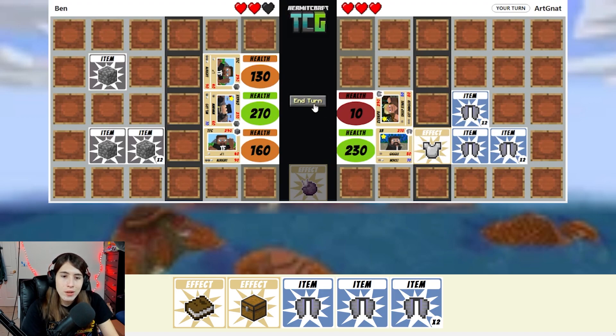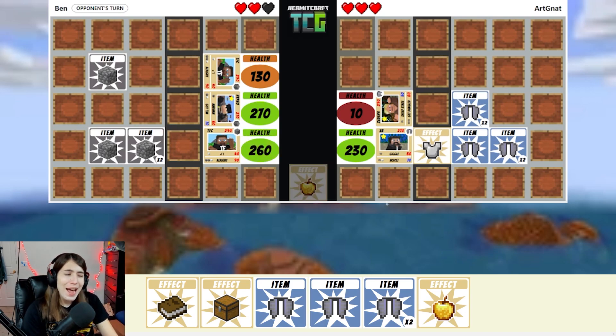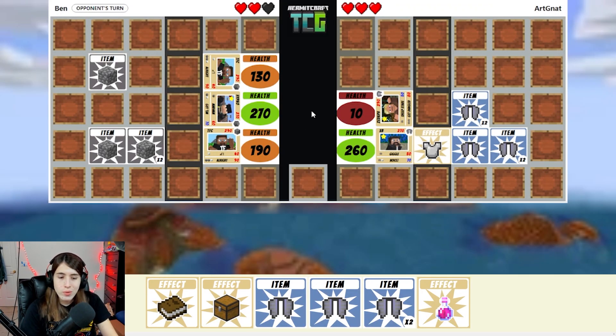And turn. Ooh, golden apple! I can heal Zedaf — that would be so good. Oh, how dare you? I am allowed to have golden apples but you're not, of course. Should I use it? Actually, I might want to use it on XP — XP is taking a lot of damage. Zedaf and XP deal damage. Nice. And turn. Oh, more healing! Awesome. I gotta love the healing.